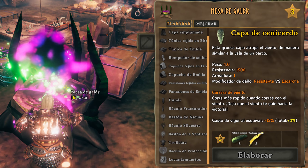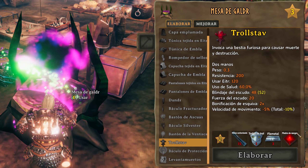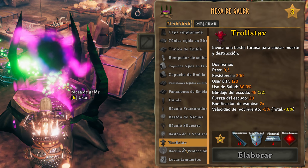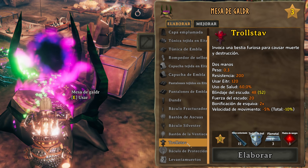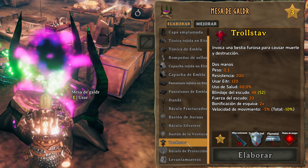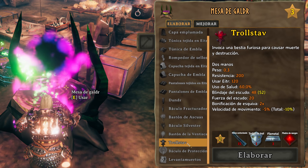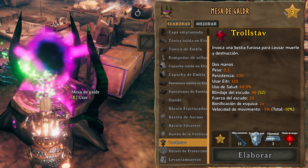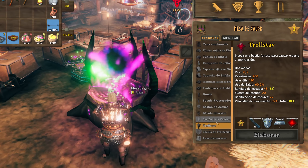I'm going to take one, for example the Trollstaff, but until we have picked up a troll stone it will not appear here for crafting. You know the Galdr table unlock system — when we get a specific ingredient for that weapon or any other craft, it will unlock. And we don't necessarily need to upgrade the table to level 4 for that staff to unlock.